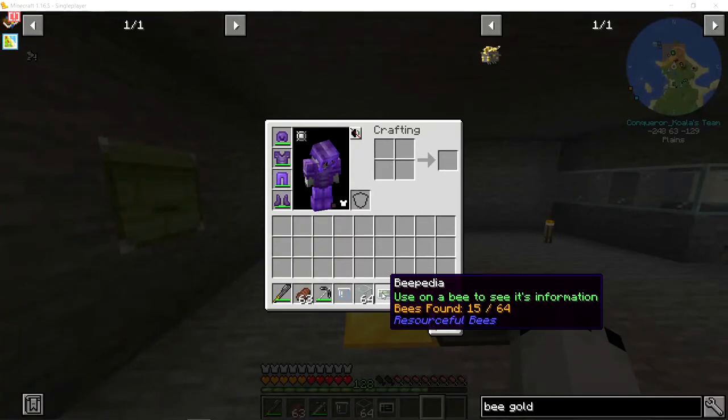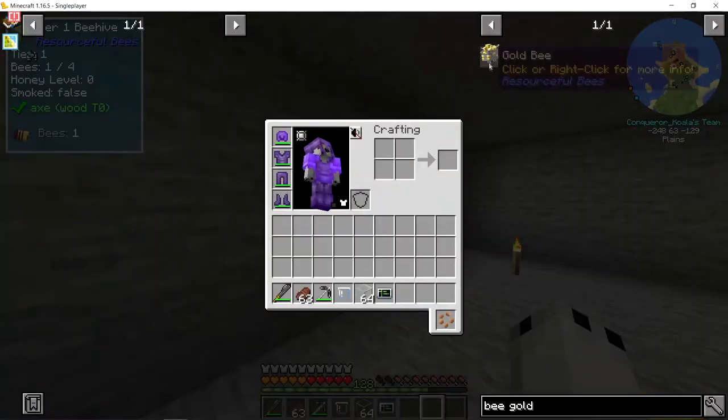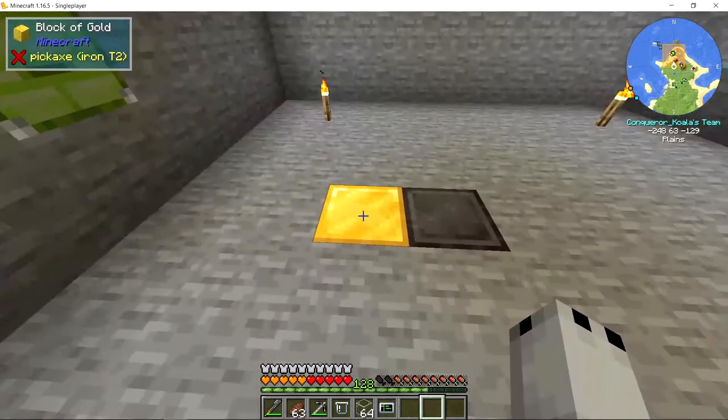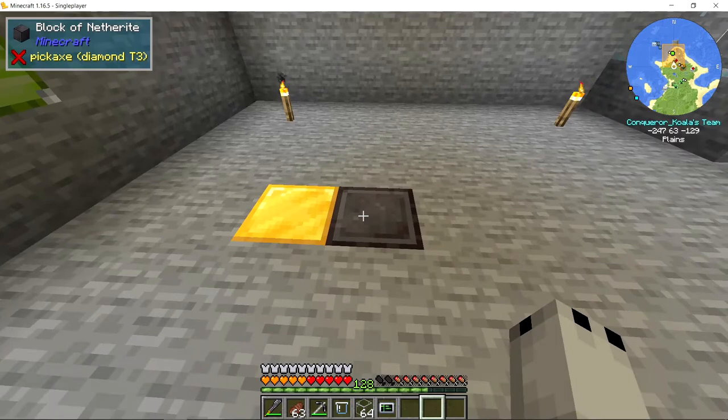In order to make a resourceful bee forcibly mutate a block, you will need the bee itself — in this case it is a gold bee — a hive of any tier or an apiary. You will need its pollination block; for a gold bee, its flower block is a block of gold, and the block that you're trying to mutate, which in this case is a block of netherite.